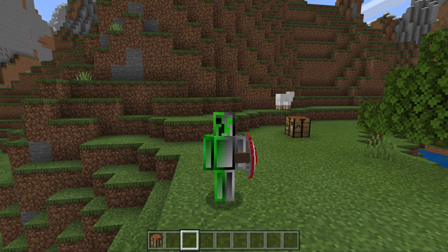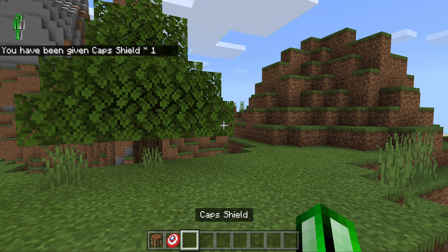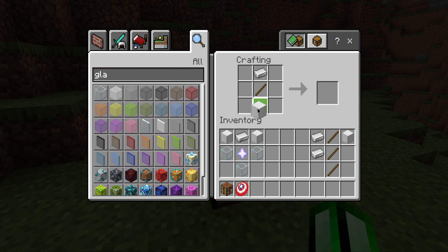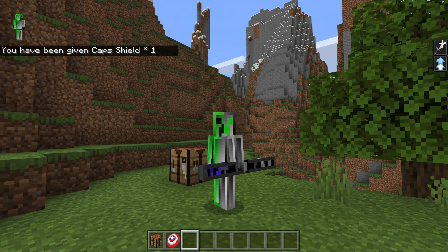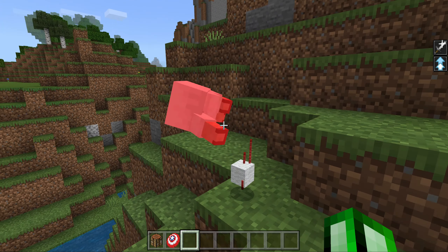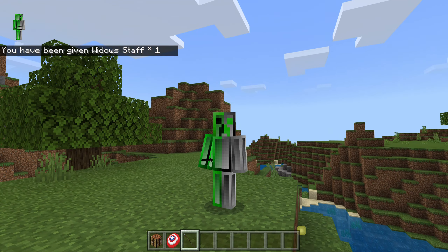To deactivate the shield, sprint and it'll go right back. Next up — sorry if it's a little laggy — we have Black Widow's staff. Left click and boom, you actually get put on a Widow's staff. With this you can jump a little bit higher and you are also stronger. Shift again and it will go back in your inventory.